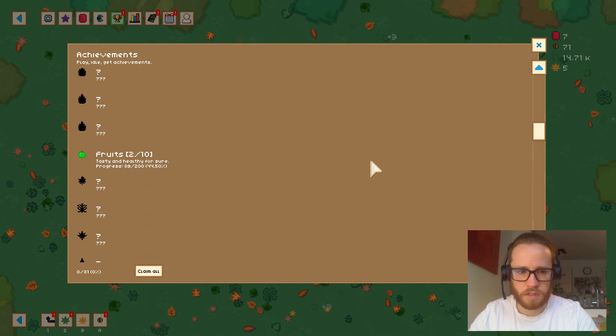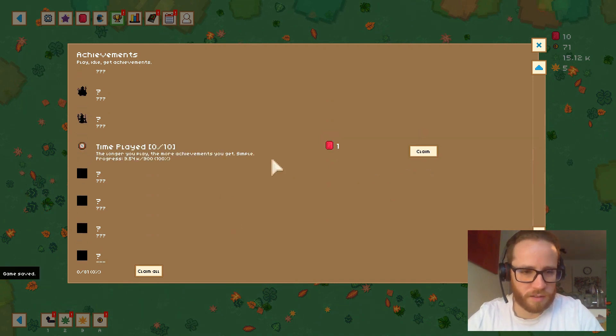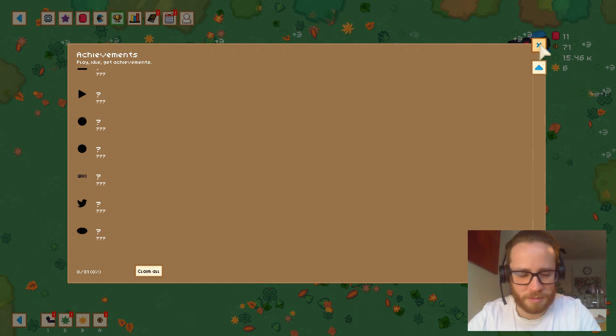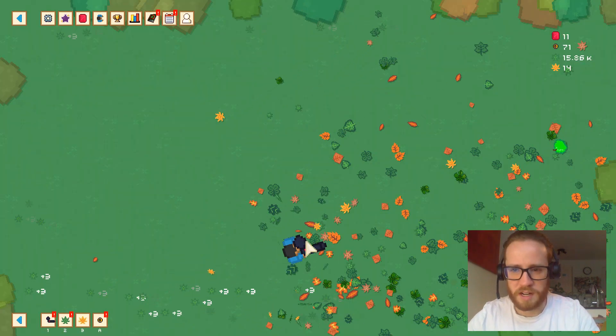Fruit rewards, leaf portal rewards, and time-play achievements — the longer you play, the more achievements you get. There's a Wikipedia award too; I might look into that one. I might have to try and get some of these achievements — I really want those gems.